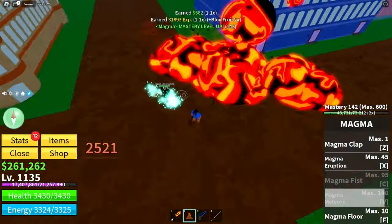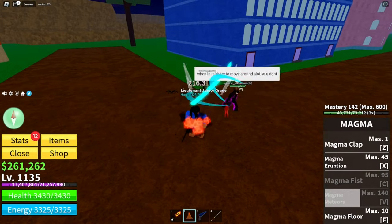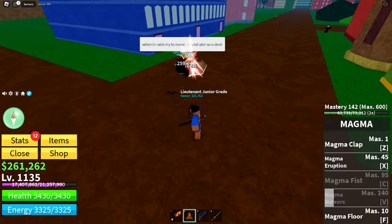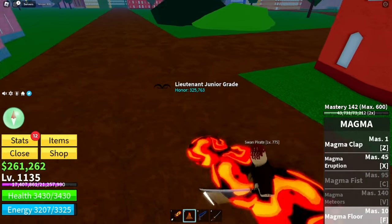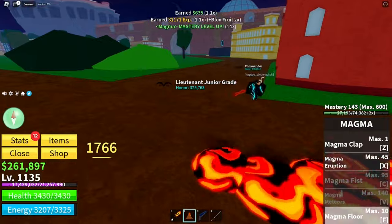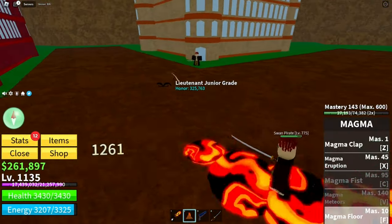The V move is the magma meteors — probably the strongest move of all. The F move is the magma floor: you can create a magma floor and cause continuous damage while moving around on it. If you know how to use magma, it can be very useful. I'm literally destroying enemies without even coming off the floor — that's the F move.